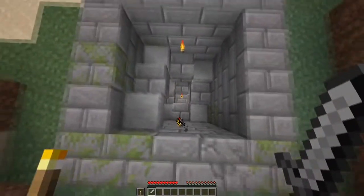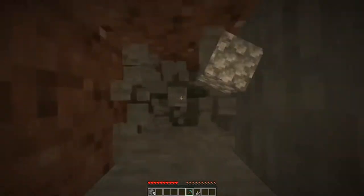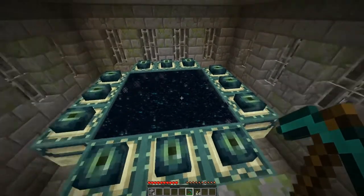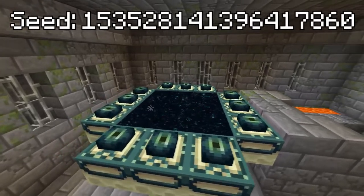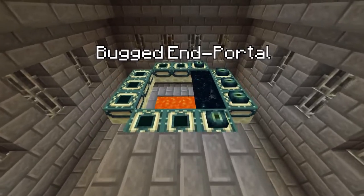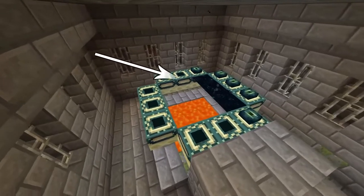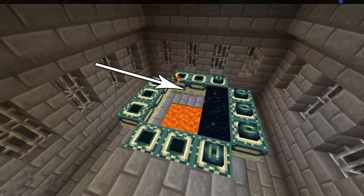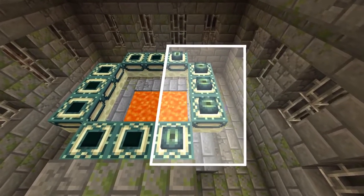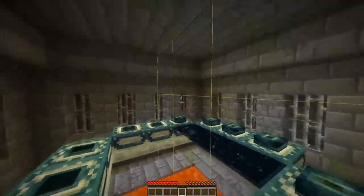Once we actually enter the strongholds, things get more interesting. There is a 1 in 1 trillion chance of a seed having an ender portal pre-lit with every eye of ender in place, and there are a few seeds with this feature. But this seed right here is much more special — it is a bugged ender portal. This seed generated a glitched end portal naturally, which only has one-third of it activated, and it actually works. This happened because the portal generated with 5 eyes of ender on one side and generated right on a chunk border, which tricked the portal into activating one-third of it.